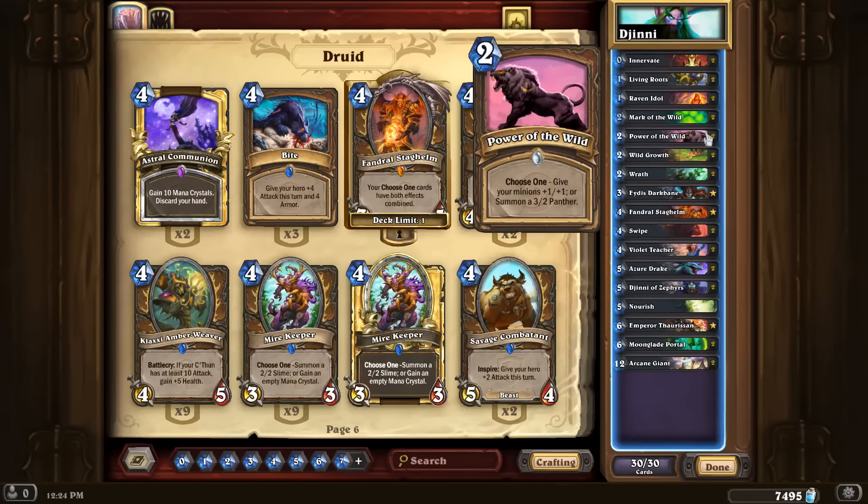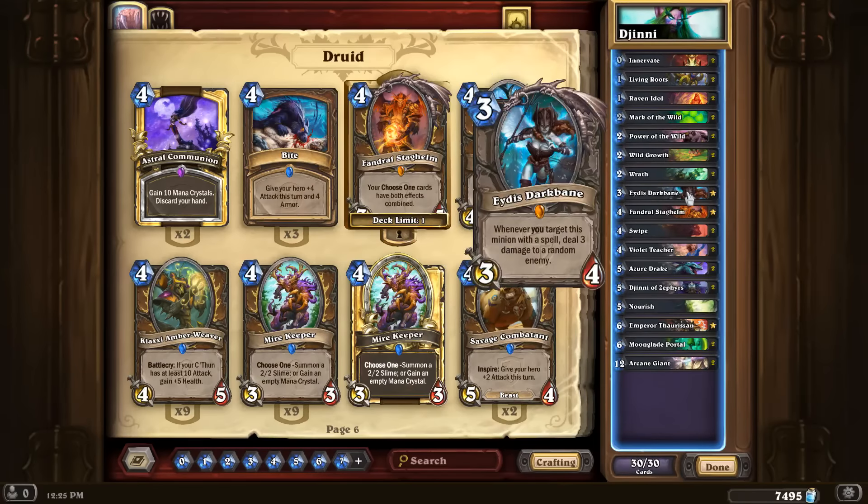Plus when Violet Teacher is generating a bunch of tokens, it makes it more likely you actually have stuff on board — usually another minion to target with Moonglade Portal or Mark of the Wild so your Genie can actually do something. I'm playing Itis just because I wanted something else that takes advantage of Mark of the Wild. Playing the Genies kind of forces me into Mark of the Wild, and because I'm playing it, I wanted more use out of the card.